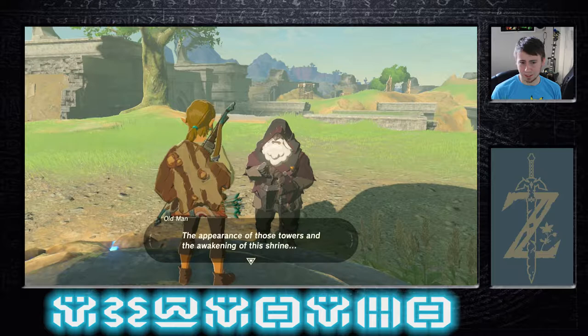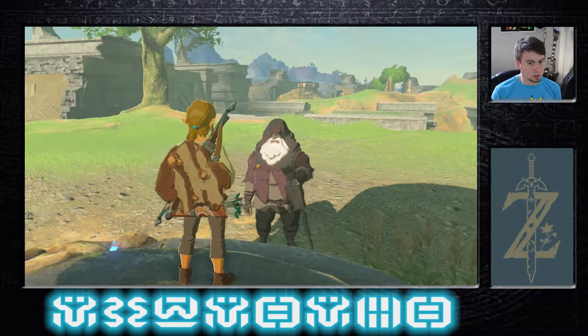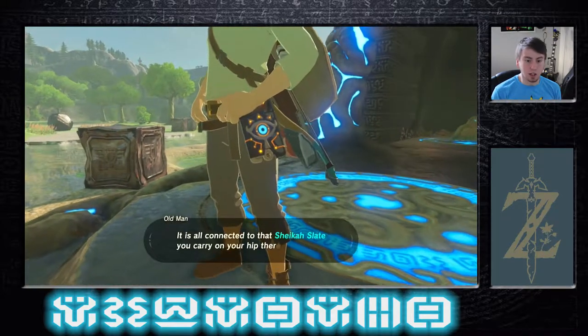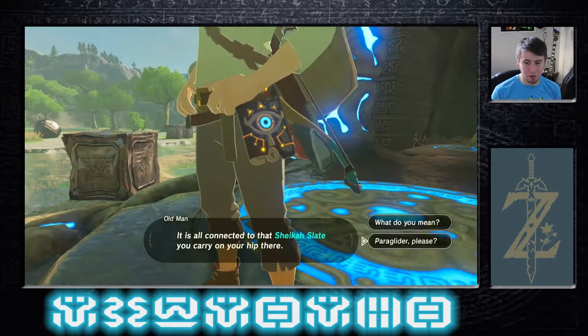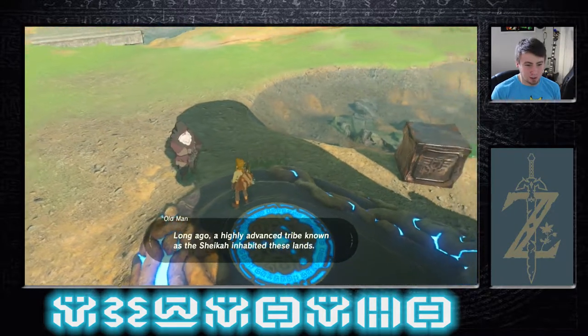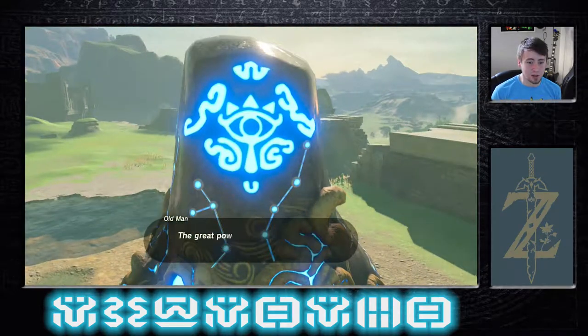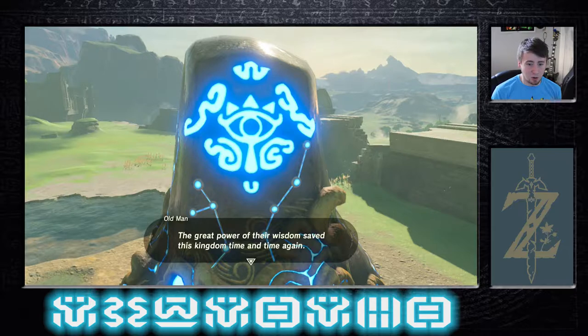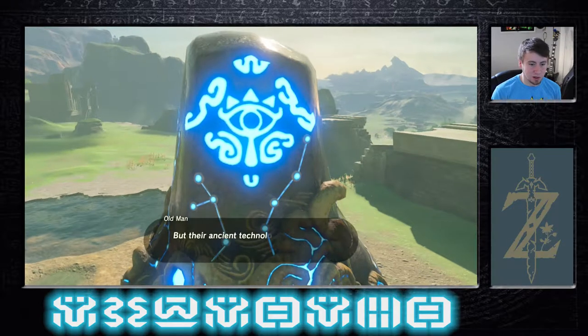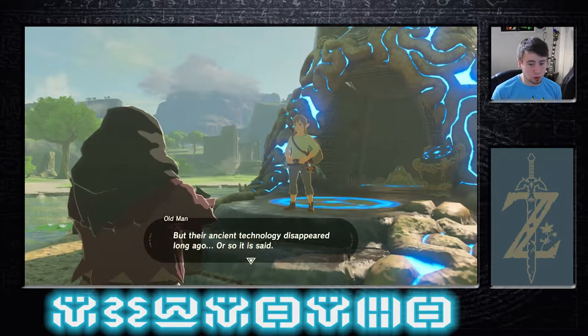He can make broad statements all day and then discredit them with 'maybe not everyone else can do it.' Just like you, old man — the appearance of those towers and the awakening of this shrine is connected to that Sheikah Slate you carry on your hip. Long ago, a highly advanced tribe known as the Sheikah inhabited these lands. Their great power and wisdom saved this kingdom time and time again, but their ancient technology disappeared long ago — or so it is said.